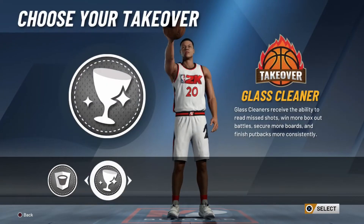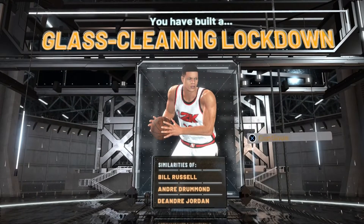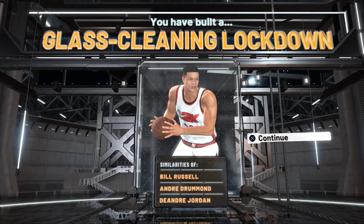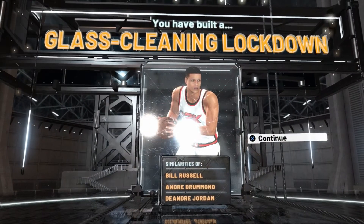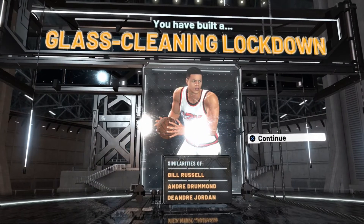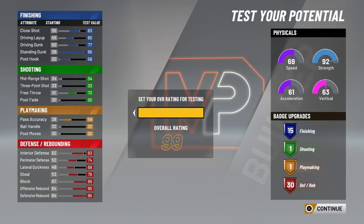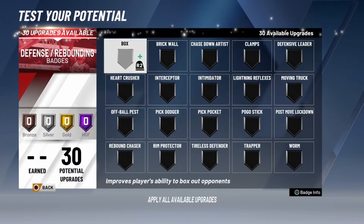We're gonna make the build a glass cleaner. Look at that — glass cleaner. We put Bill Russell, Andre Drummond, and DeAndre Jordan as comparisons. Those guys are pretty much glass cleaning lockdowns. I'd say Andre Drummond is more of a pure glass, but that's just my opinion. Look at that 99 rating — vertical goes up, strength goes up. This is gonna be a crazy build.